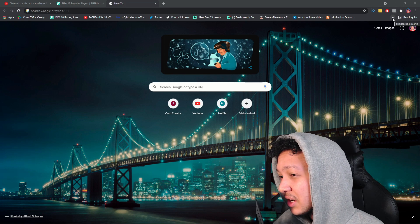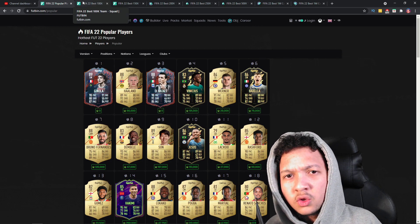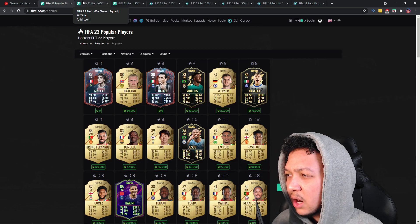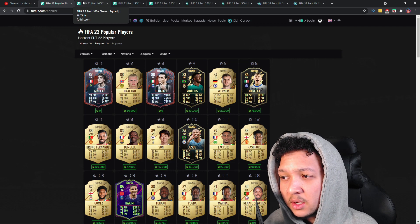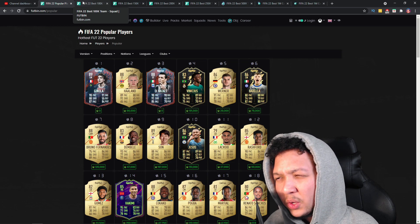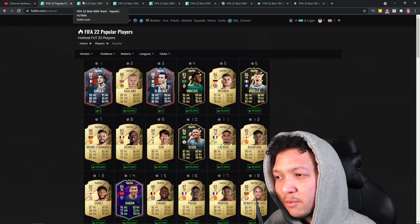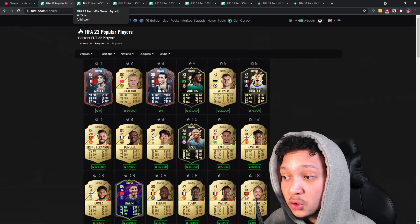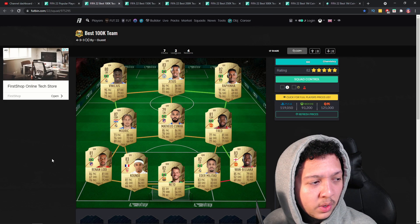Anyway, we're here to speak about squad builders. I have compiled the best 100k, 150k, 200k, 250k, 500k, and 1 million coin squads. I've played the game for over a week now and I do know the meta players. Leave in the comments if you want to see more squad builders or specific price ranges.